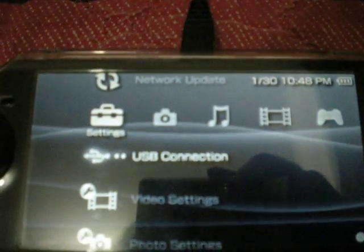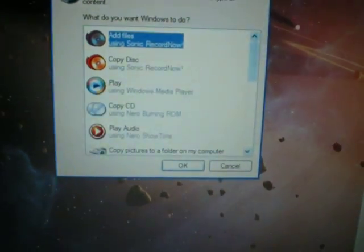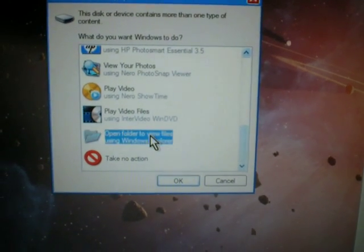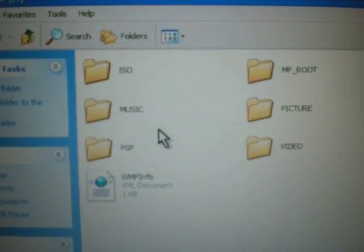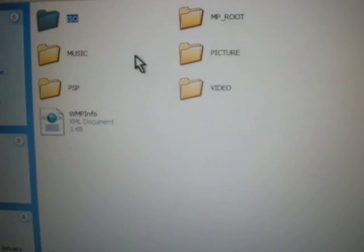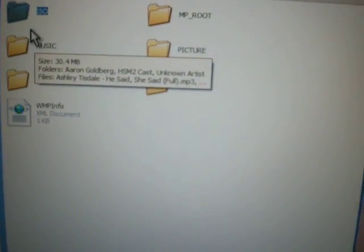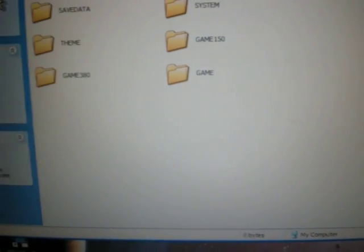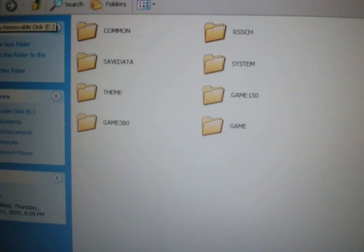When I go to USB connection and do it again — okay, we have here the ISO folder, and I have three games in there. But you see, I can't play games. I tried the others. Other advice said I should put the ISO in the PSP game folder, or in the Game150 folder, but it doesn't work. I tried it.